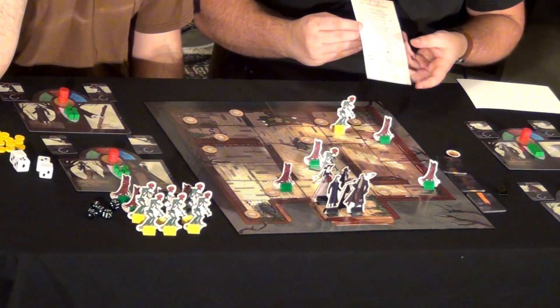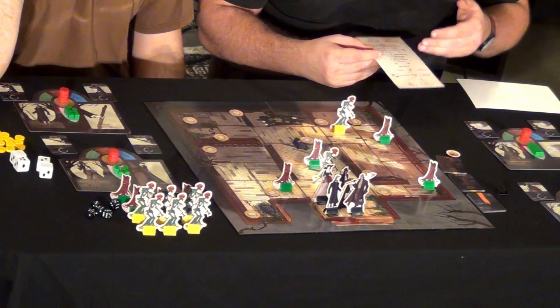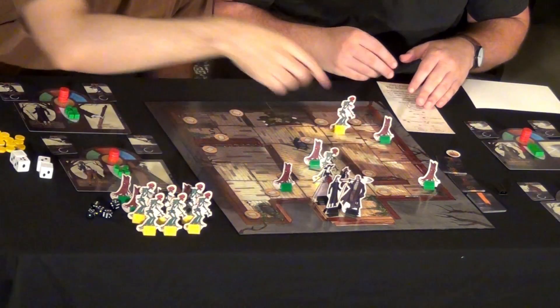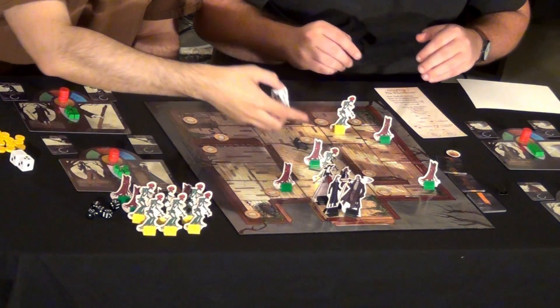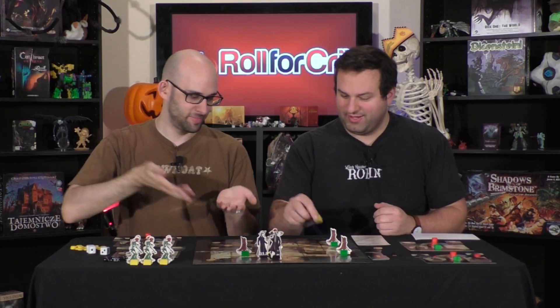Since we're all in the same square, they would actually go for the Undertaker first. For instance, this monster rolls only one die but plus one damage. It would be a result of two, so he would do three damage to his priority attacker. And depending on your character — the Undertaker does have this — you might have defense, which lowers that.